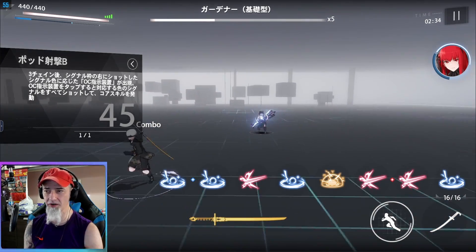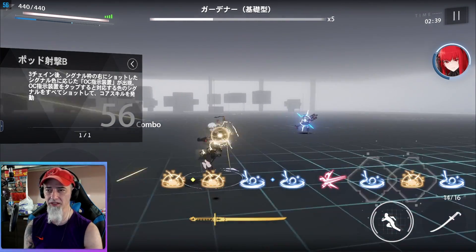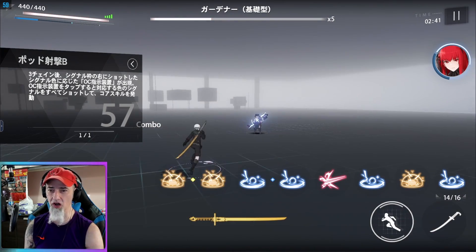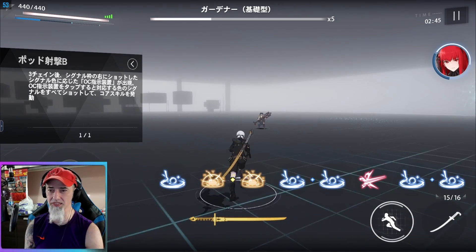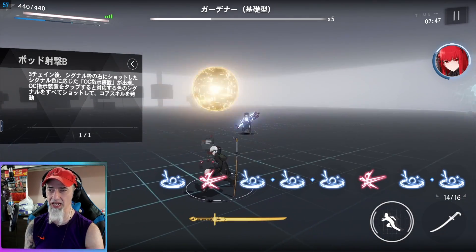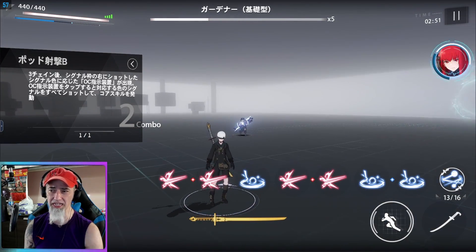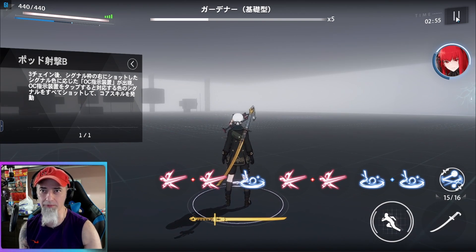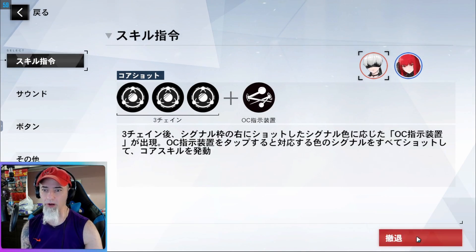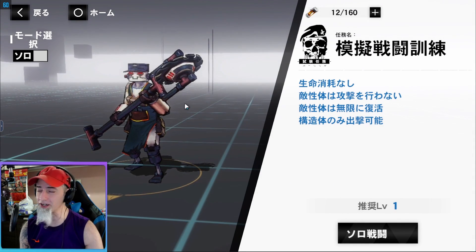The red orb shoots a long, long way. The yellow one is going to be a short-range attack. The blue has some decent AoE on it. More than likely I'm probably just going to use the character as a support character and probably won't play him a whole lot, to be perfectly honest, but I wanted to show you that signature because that thing is funky.